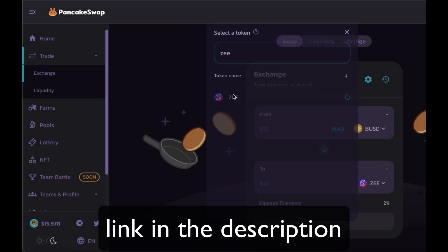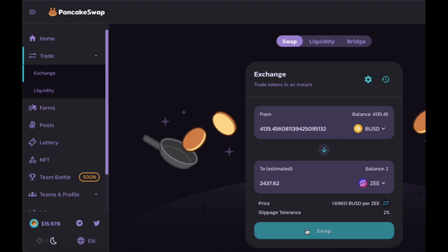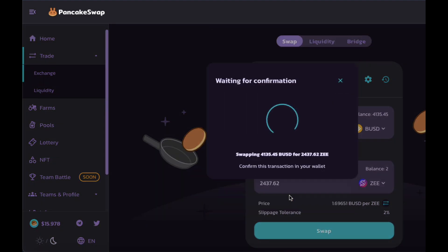Go to Trade, type in Z, and buy the amount you want. I wanted to test this out first so I made two transactions totaling 3000 Z.